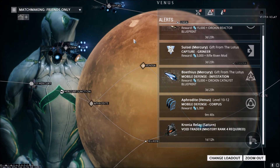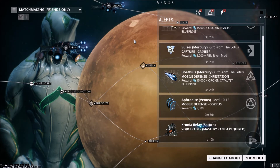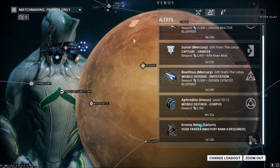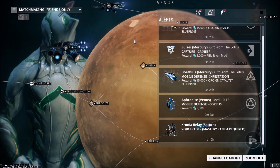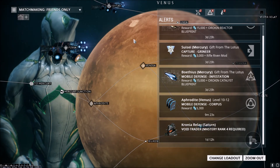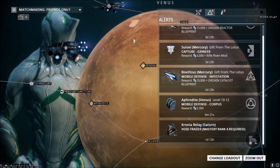Definitely jump on, get the Catalyst and Reactor blueprints, and also go for that Riven Mod — some really great stuff from the Gift of the Lotus. That's one of the reasons Digital Extremes is a pretty cool developer, because whenever they do their dev streams they are pretty generous with what they give the player base. For newer players and free-to-play account players, you definitely want to take advantage of these Gift of the Lotus events.